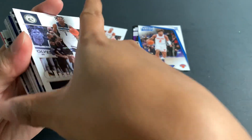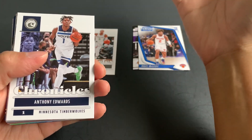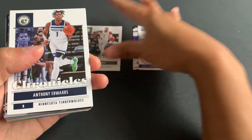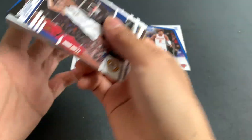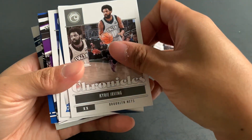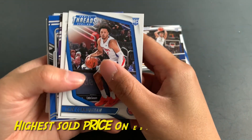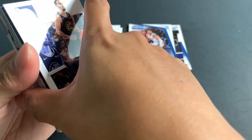Miles Bridges, Panini Threads. The only thing I don't like about opening this Chronicles pack is they are arranged upside down. Anyway, let's proceed — Anthony Edwards. Chris Duarte Prestige base. Kyrie. We got a Kade Cunningham Threads, the base Threads. Steph Curry.